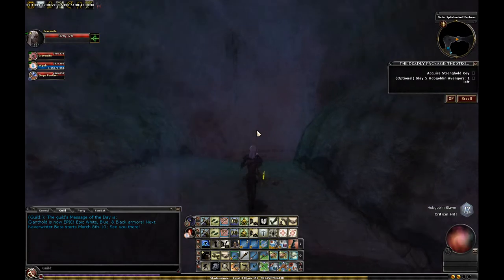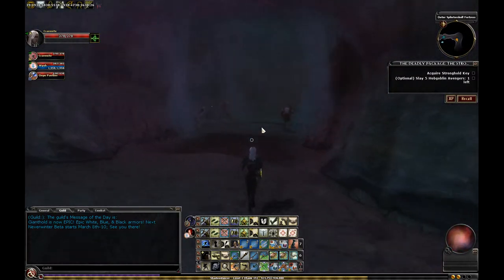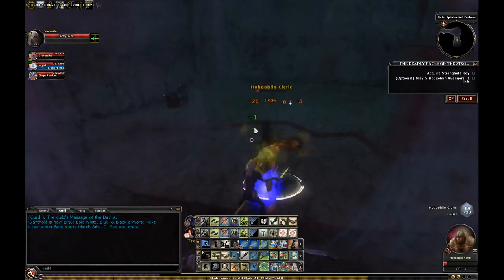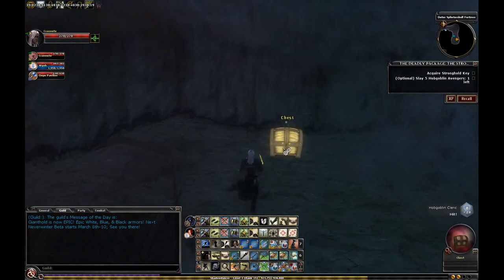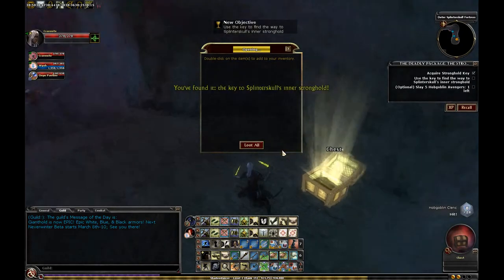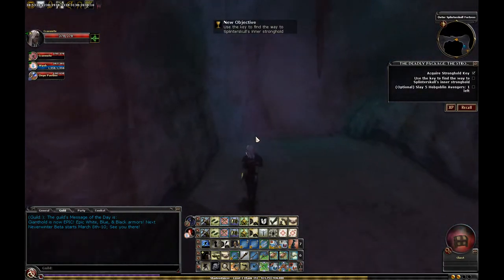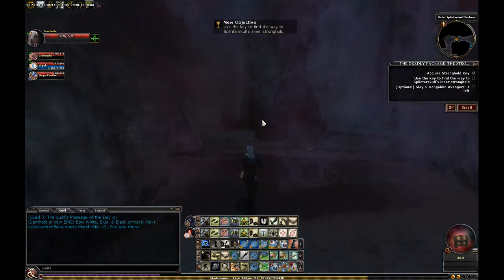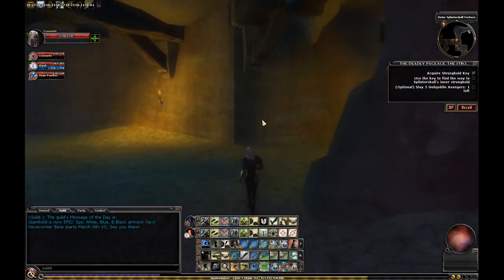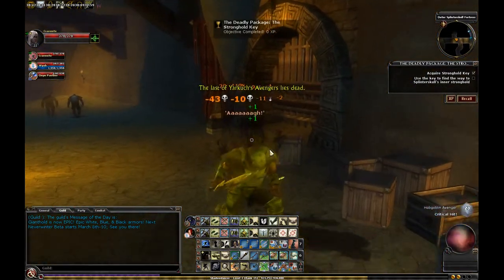If you remember, previously in TangleRoot number three, there was a Hobgoblin tactician back here that was holding onto the war plans or the troop roster, something like that. This time, you're gonna come down this north-eastern passage and you're gonna find the Stronghold Key in that location. You can see I've also just been burning through Hobgoblin Avengers, going straight towards the next quest. Here's the final Hobgoblin Avenger, right in front of the exit.